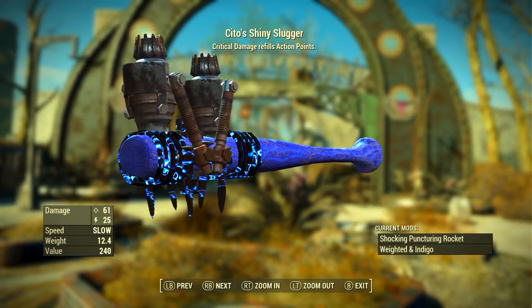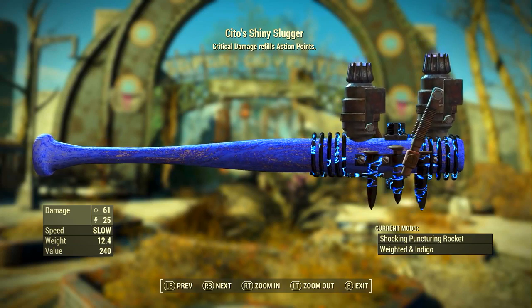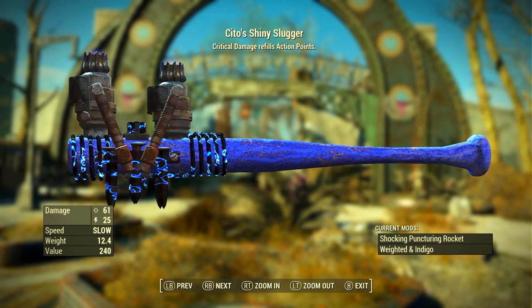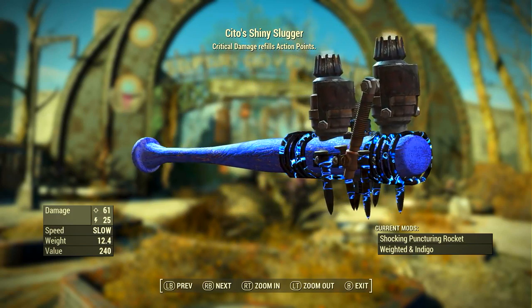Once Cito's Shiny Slugger has been modded out the way I just did, it has a base ballistic damage of 61 and a base electrical damage of 25. Its speed is slow, its weight is 12.4 pounds, and its value is 240 caps.